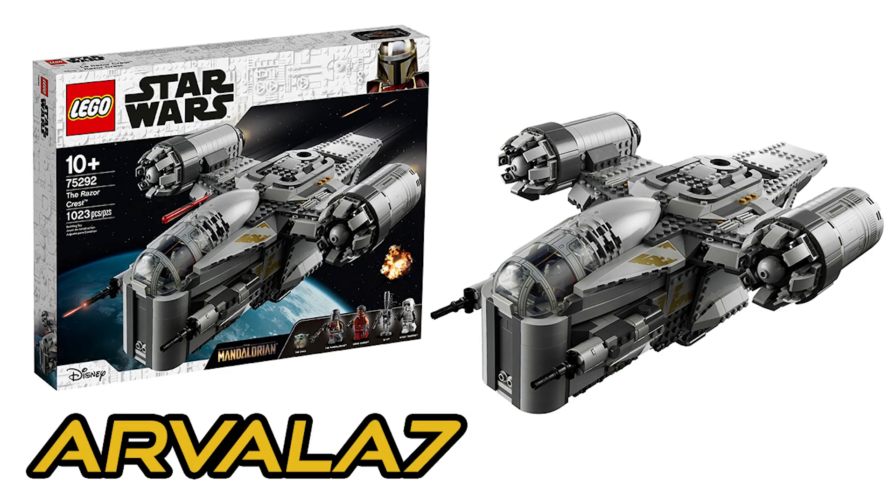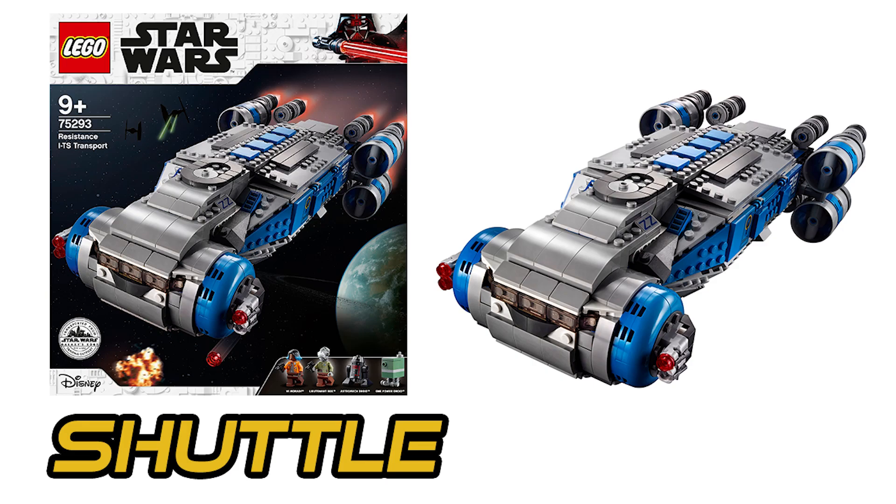Moving onto vehicles, 75292 the Razorcrest will unlock the vehicle in-game. As of now, both of the following vehicles will only be unlocked through these codes. The code for the Razorcrest is ARVALA7, and the code for the 75293 Resistance I-TS Transport is simply SHUTTLE.